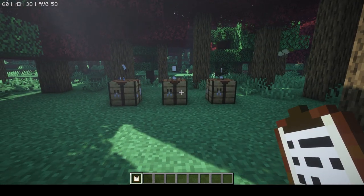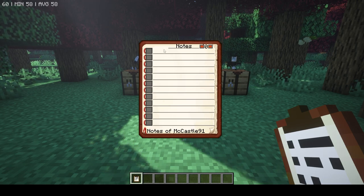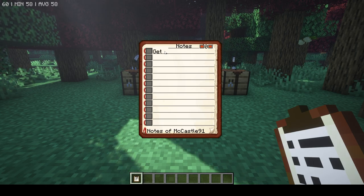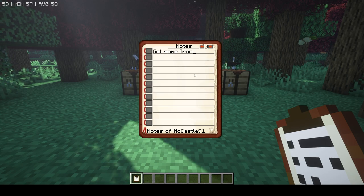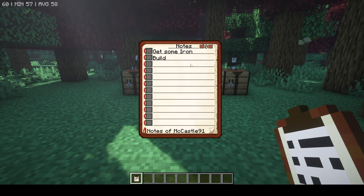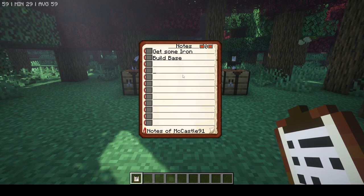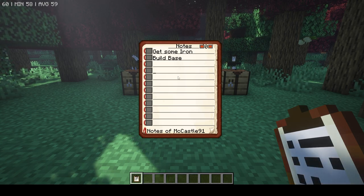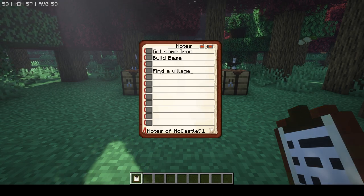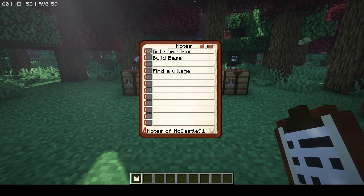So how do you use this? If you sneak click, you can open up the GUI, and in here you can type your notes. So say, I need to get some iron, I also need to build a base because I don't have one right now, and we can come down here and say I also want to find a village. You can create whatever you want here.